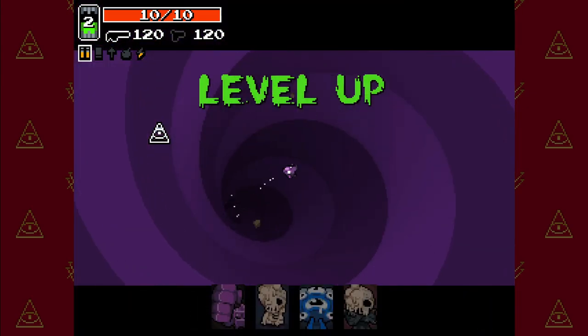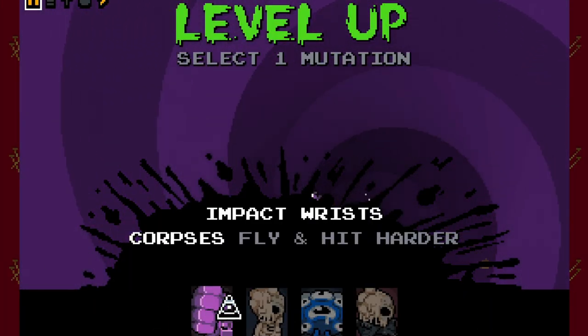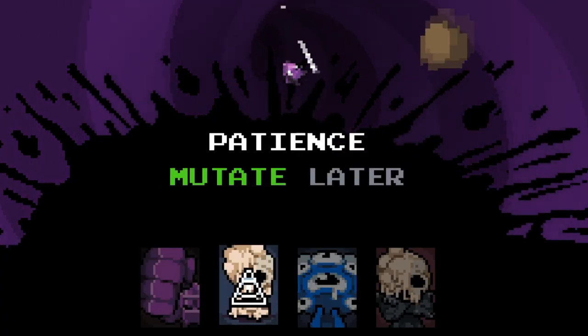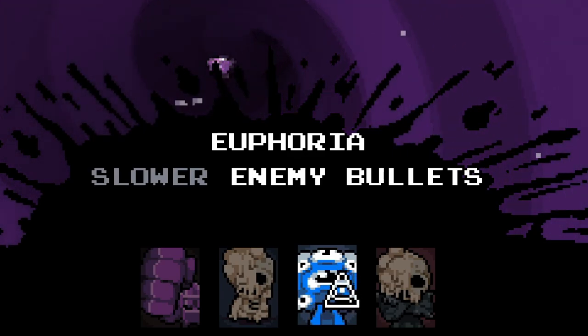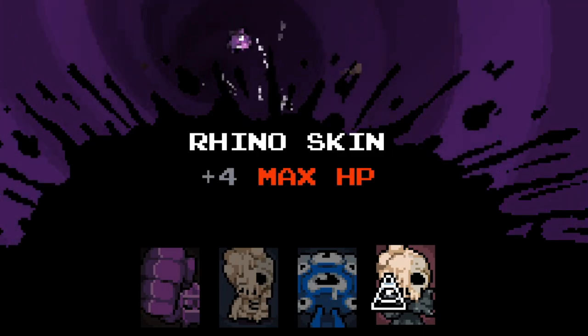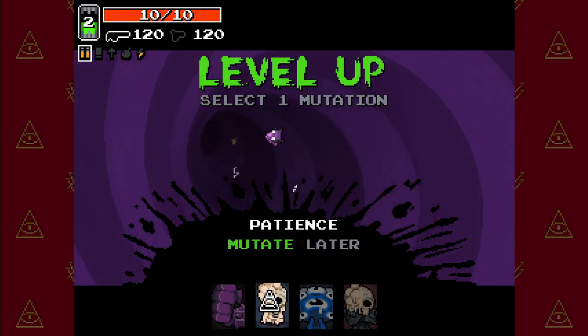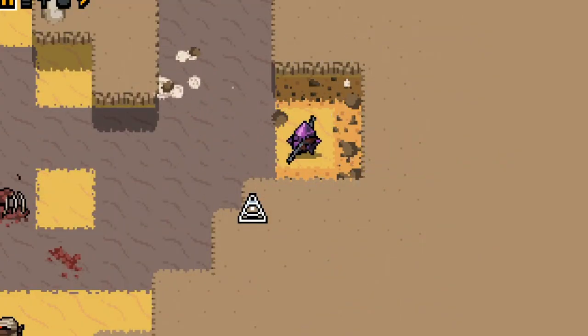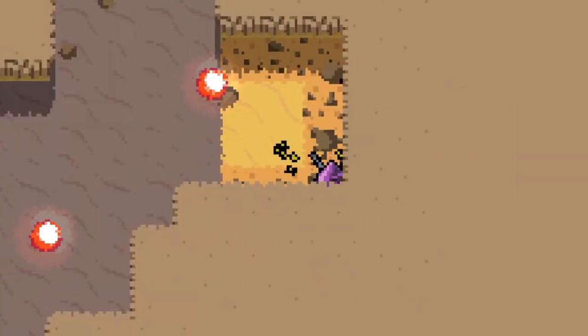Now we can look at getting an upgrade since we leveled up. Options are: corpses fly and hit harder, mutate later, slower enemy bullets — which is pretty important — and plus four max health, which is actually a lot. Let's do mutate later and see what that is. I think it might be really good, if I survive that.